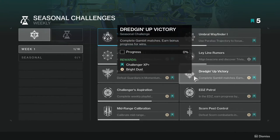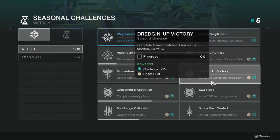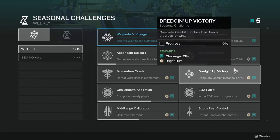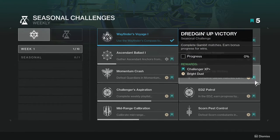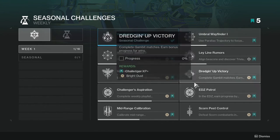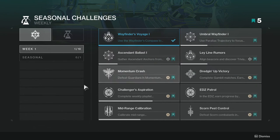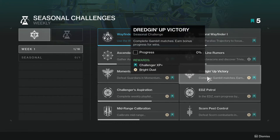Complete Gambit matches; earn bonus progress for wins. This might be the one that people don't do. If you want to do the least amount of Gambit, I would say wait until week 10 and then just knock out all the Gambit ones in one session. That's what a lot of people do.